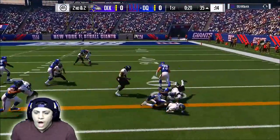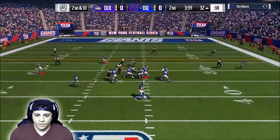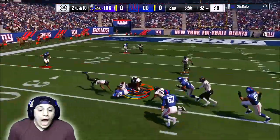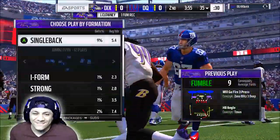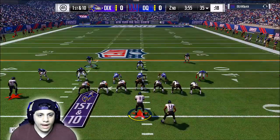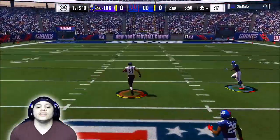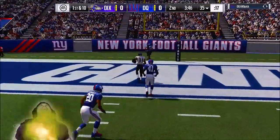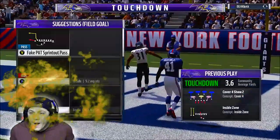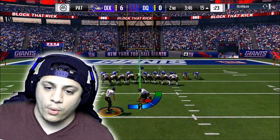That's LT — good block shed! Come on. It's a bubble screen, and Clowney picked it up! Let's go. Alright baby, first and 10. Running inside zone — cut right upfield. It looks like that's going to be a touchdown! Let's go! One play — touchdown! Let's go, we're on the board!